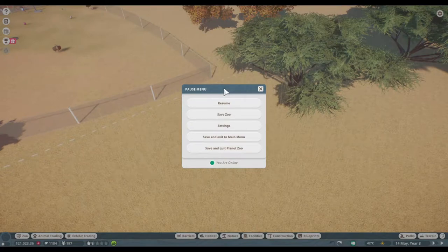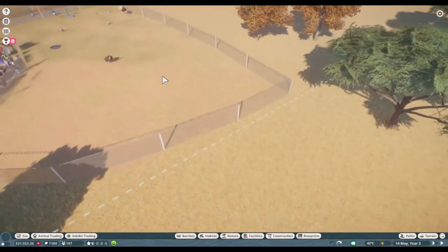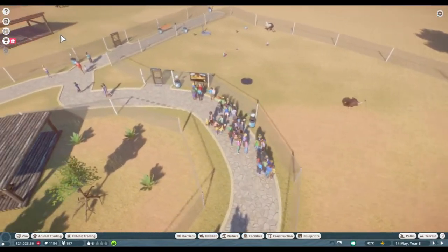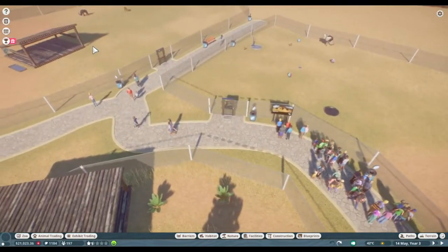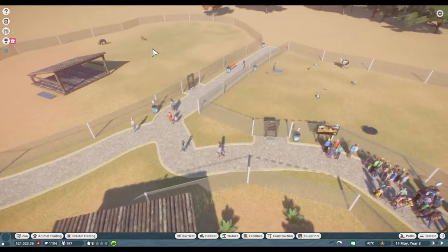Hey guys, welcome back to another Planet Zoo. Just a recap from what we did in the last few videos: we got some ostriches, some warthogs, and we also got some antelope. So we're gonna try to see if we can build on that, and we also have some gift things that we should probably look at.